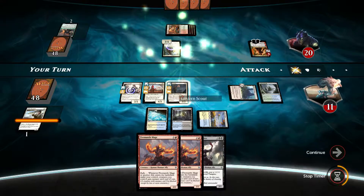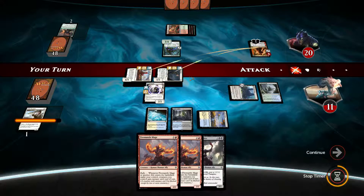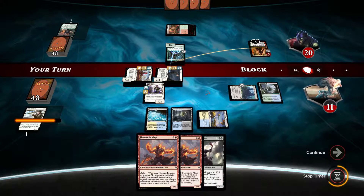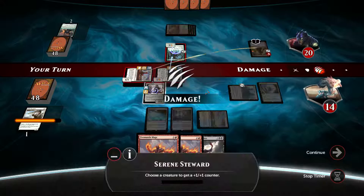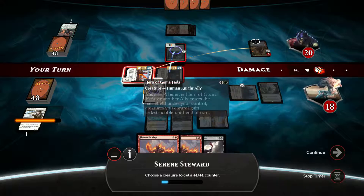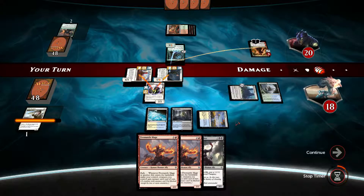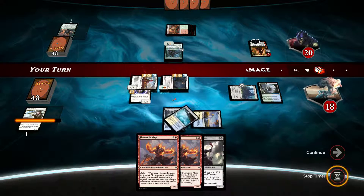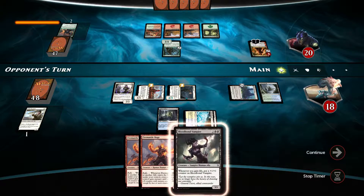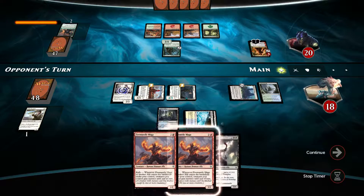We will gain seven life here and the opponent will have to choose what to do. He will just block this and probably take the four damage. Cyrene Steward — we can put a plus one, plus one counter. Let's put it on Hero of Gomafada here, and put another one there, but we can only pay for one — we ended up paying for this one. We do not have any mana to play any of these right now.